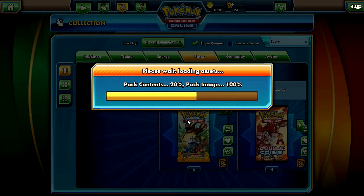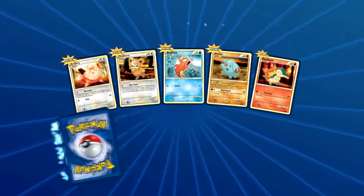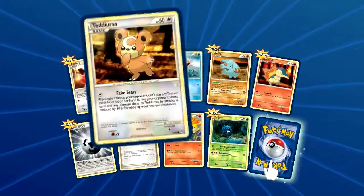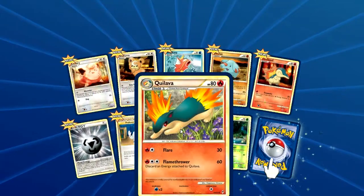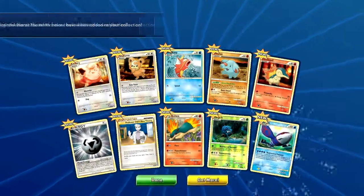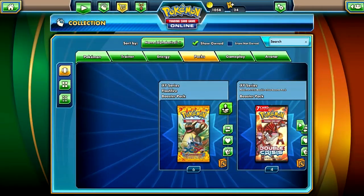Call of Legends — this one's taking a bit. There we go. Call of Legends, you better have something good after making us wait that long. Clefairy, Teddiursa, Magikarp, Ampharos, Cyndaquil, Metal Energy, Professor Oak's New Theory, Quilava. Reverse is a Tangela and our rare is a Kyogre holo — that's actually really cool. I'm glad I waited.